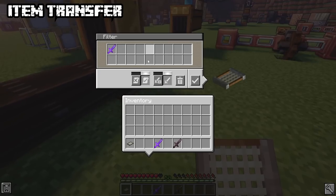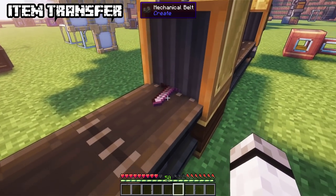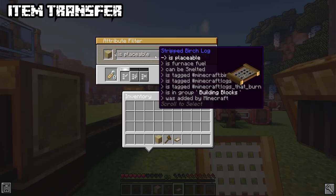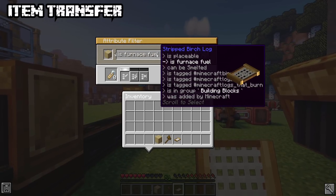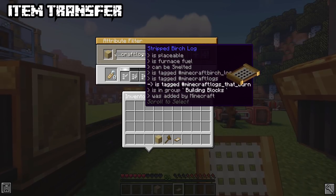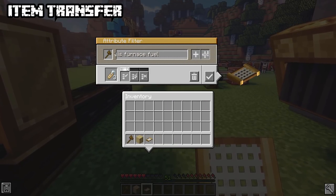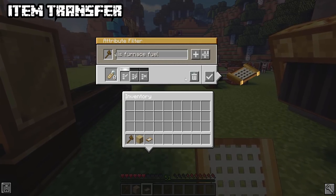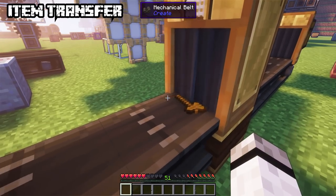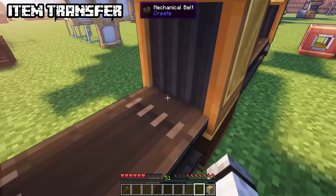The other extra filter is data — items will only be allowed through if they match their data, such as durability and damage. The brass filter uses tags to filter items. You don't need to search hours for your tag — just put one item that is in your desired tag and the tags it belongs to will show up. Scroll to select and decide to either add this tag or its opposite. You can't manually delete tags so be careful. The three modes are: Allow Any (items fulfilling at least one attribute), Allow All (items must have all attributes), and the third lets all items pass that don't have anything in common with your list.